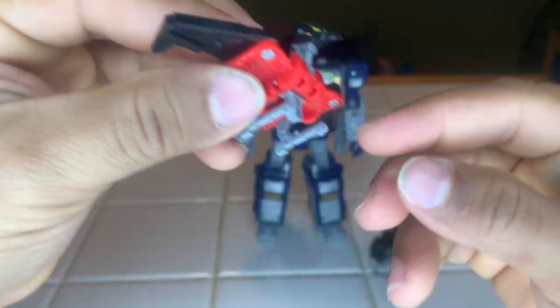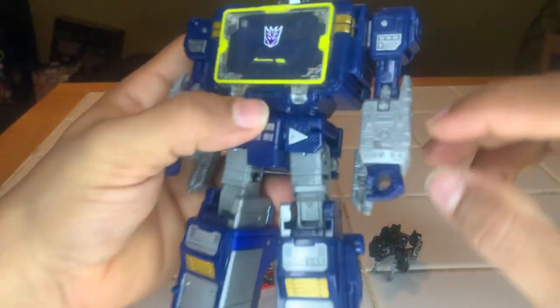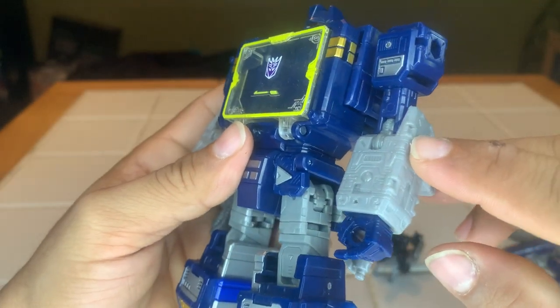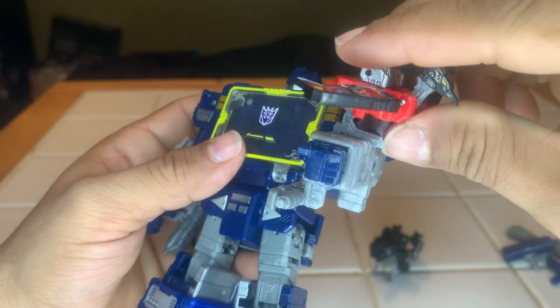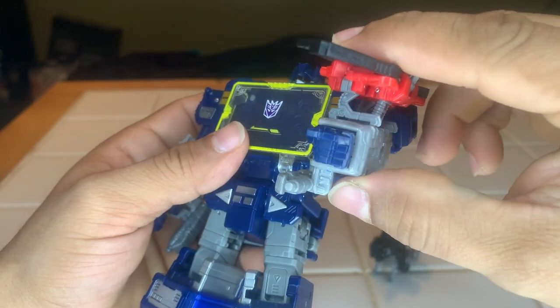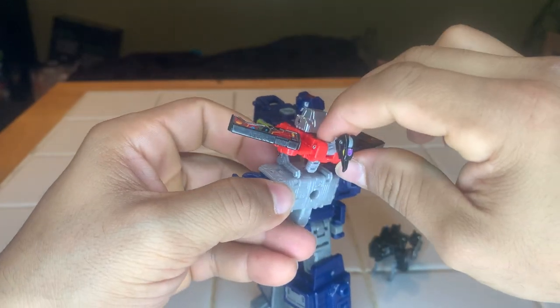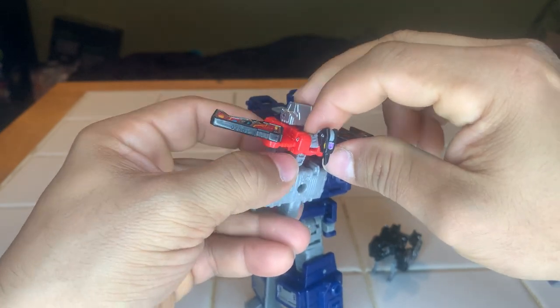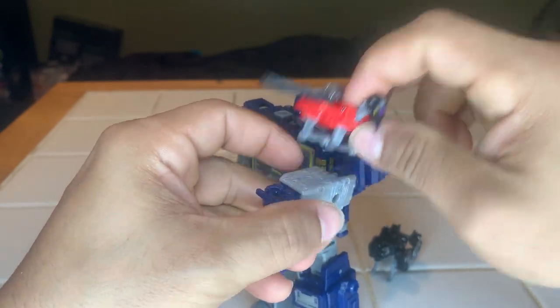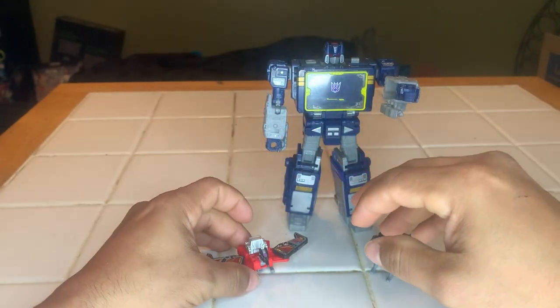And these little pegs right here — Soundwave has pegs on his arms that the companions can attach to. You can put them like this. It doesn't want to stay, but that's fine, no big deal. Moving on.